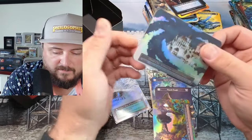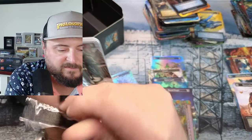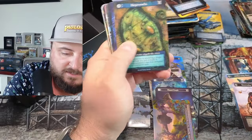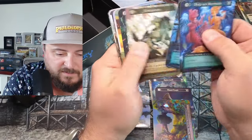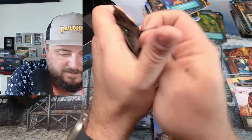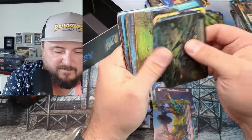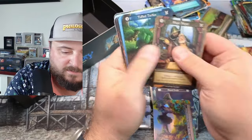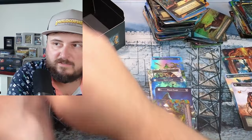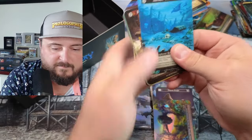Stunning, guys, stunning. Picked up that artist proof of that — from Discord auctions, it was excellent. Overpower, Plumed Miracle. We got a Sinkhole — we got a Sinkhole!